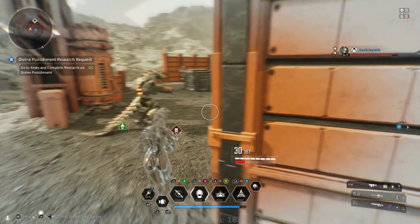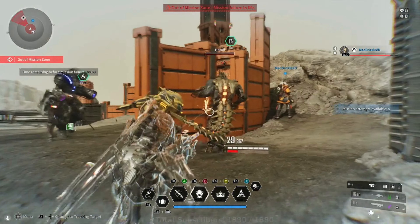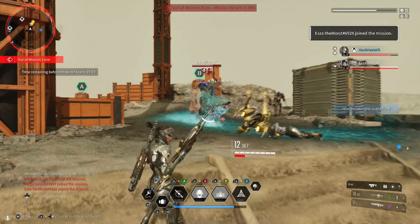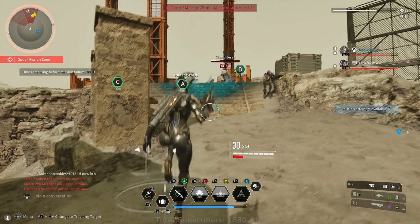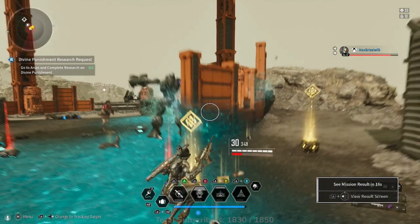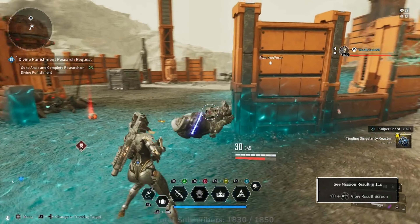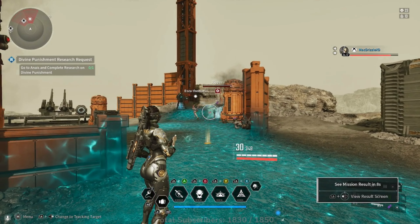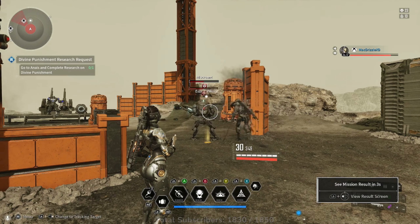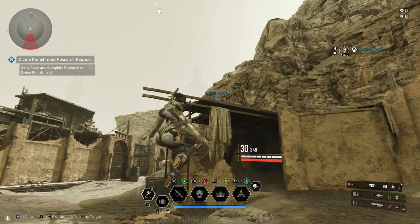This brings me to a big PSA: do not interrupt a Sharon's infiltration. Let them do what they need to do. Do not aggro the enemy — the enemy AI has insane aggro and even if they can't fully see you, they'll try to find you, which will ruin the infiltration. Stay very far away; carry a sniper and hit an enemy as soon as the boss spawns so you don't miss out on the rewards.